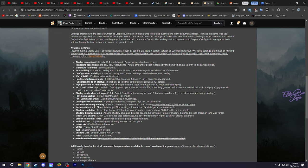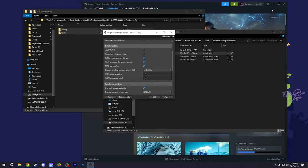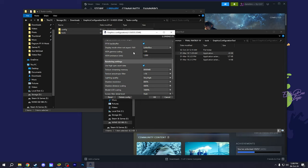FP16 back buffering makes a half-precision floating point operation for the back buffer, which gives potentially greater performance at no visible loss in image quality — so just go for it. Then set high-spec asset data texture streaming memory to the highest, and anisotropic filter to the highest as well.